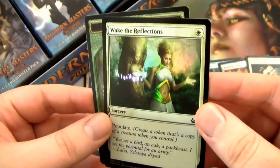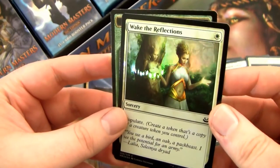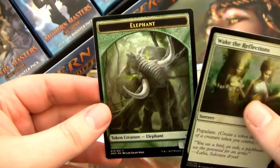We have a Foil Wake the Reflections. Let's try to get the shine — the foil actually looks gorgeous. Like her little thing — shiny. Looks awesome.